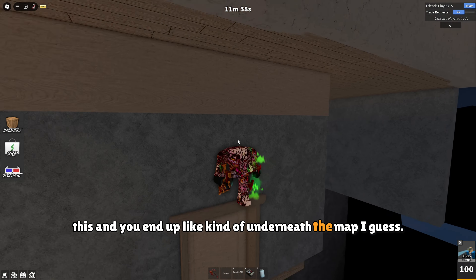Right here next to the fireplace you can clip through this wall. It's kind of thicker so it might take a couple of tries, but it should work eventually. As you can see you're gonna end up right there, and don't clip through this wall or you're gonna fall.